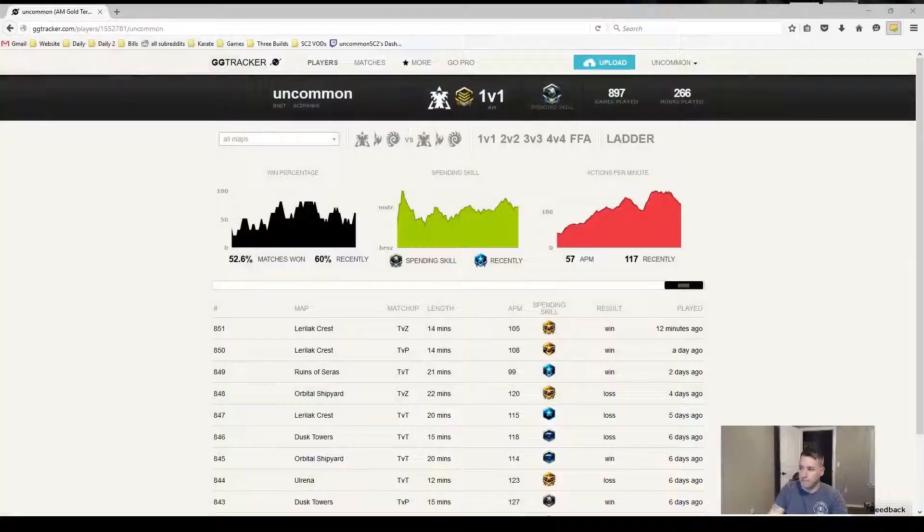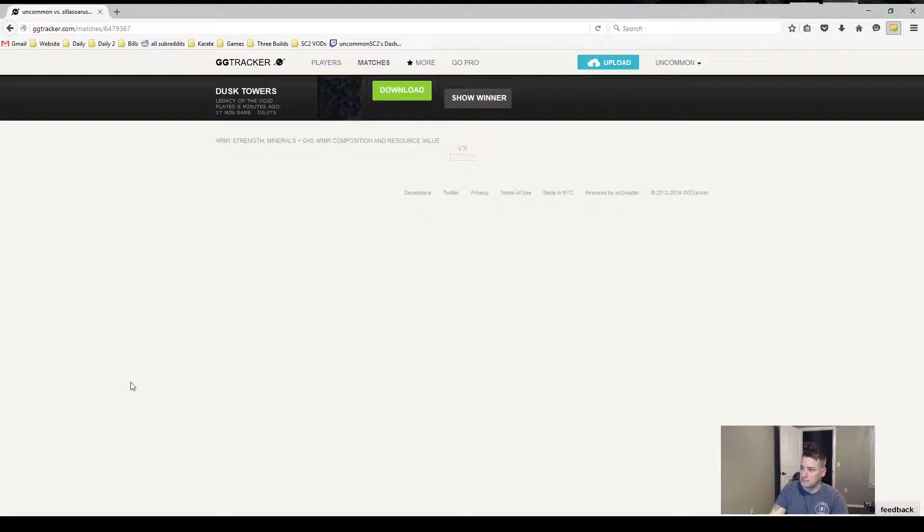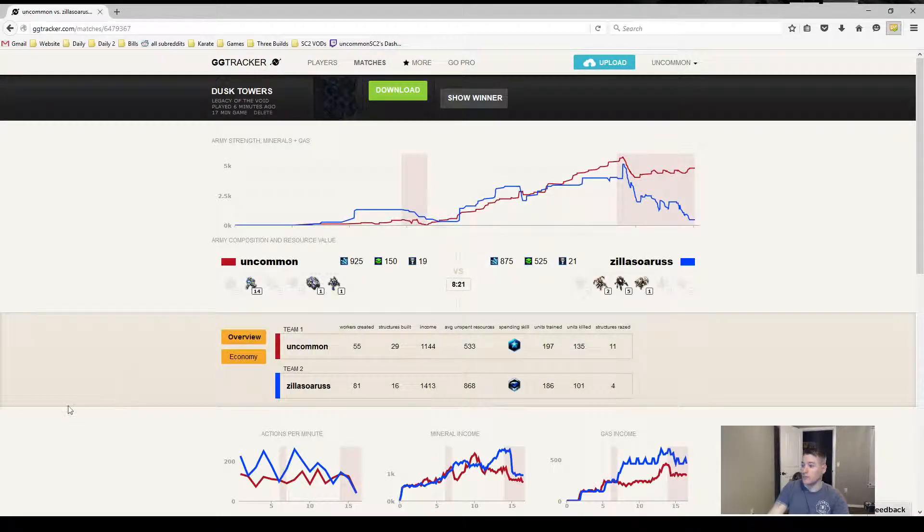Let's see how the spending was — let's check it. Going into GG Tracker, dropping this replay. Dusk Towers — I do like this map. Master level spending — I stayed on top of it pretty well, which I'm very happy with, especially with that early harassment.